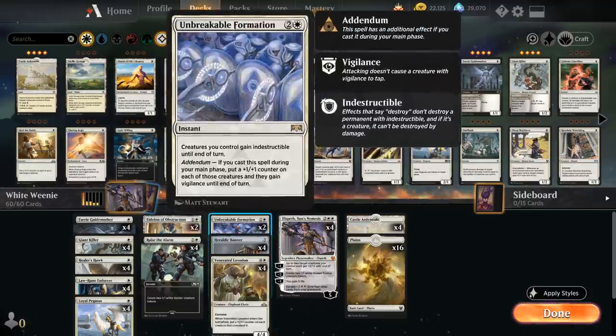We also have two copies of Unbreakable Formation, which does double duty against control decks. We can potentially keep up Formation for 3 mana to make our creatures indestructible in response to a sweeper effect. But more often than not we'll use the addendum during our turn to put a +1/+1 counter on each creature and also give them vigilance, so we can get in for a massive amount of damage without fearing any repercussions.